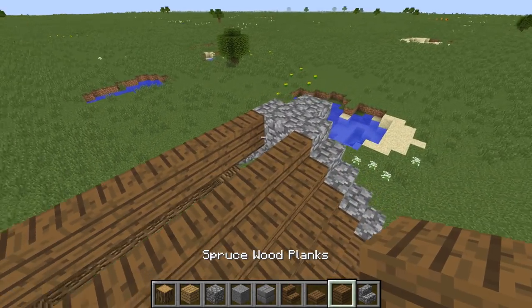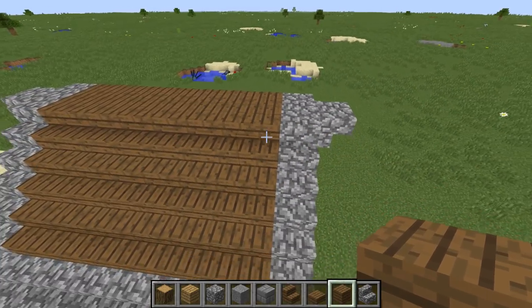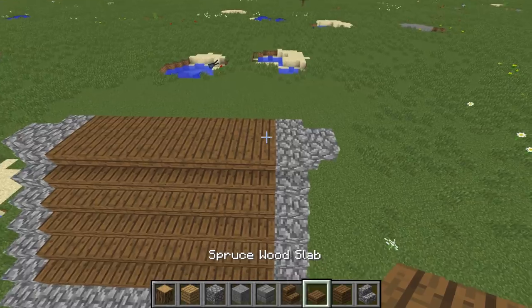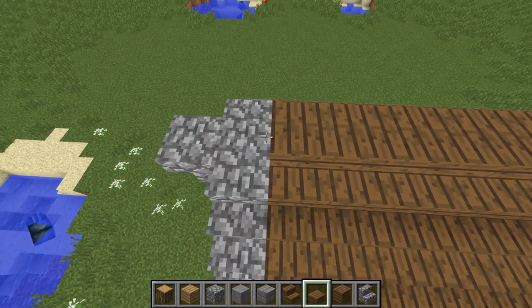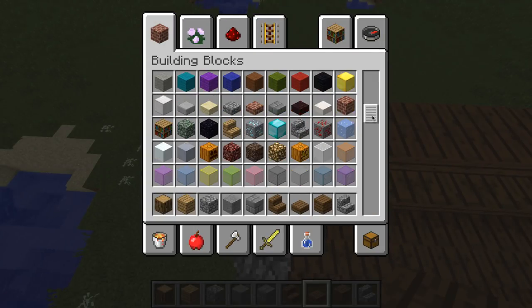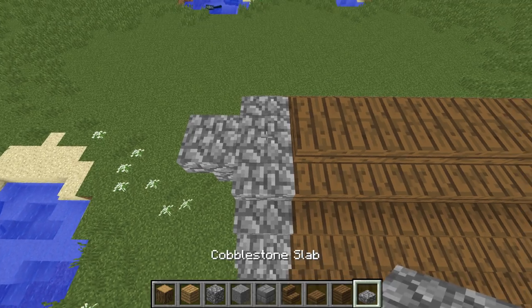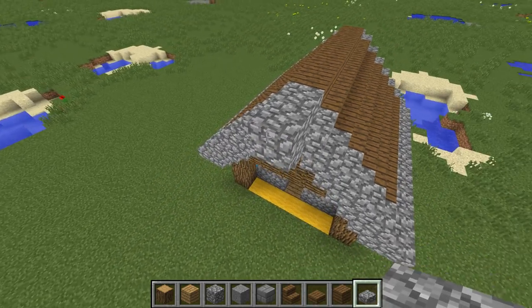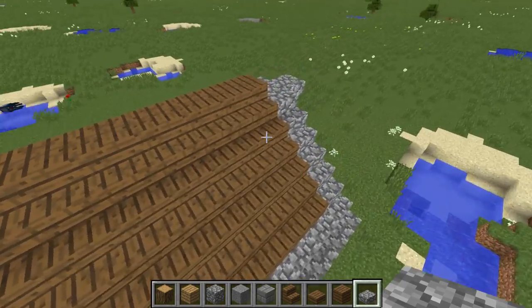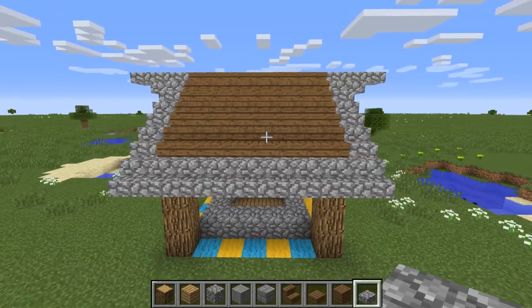Get yourself some spruce wood planks and place those along the top, then a spruce wood slab along there. Also get a cobble slab and place one on each side. What that gives you is a really nice overhang detail which you can play with a little bit later.